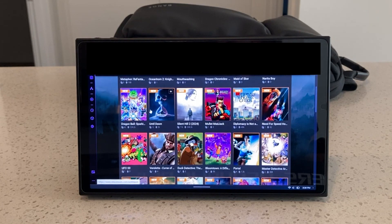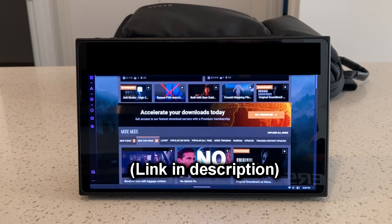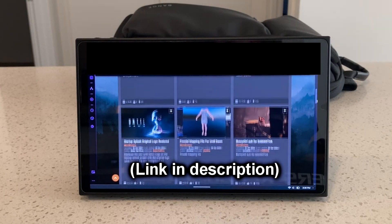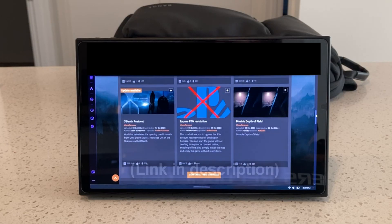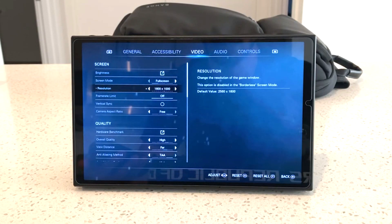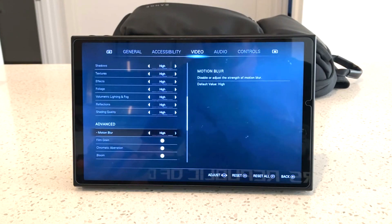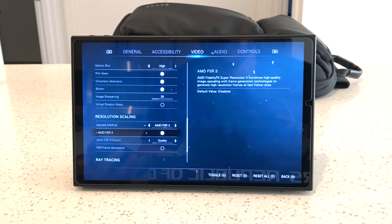If you want this game to have FSR 3.1 with frame generation, there are a few tools on Nexus Mods that will allow you to install that — I'll have those details with the download link in the description below. You'll need to sign in or sign up to the Nexus Mods website to download anything for free, including every mod such as the original soundtrack, splash screen, and a lot of other tweaks the community has fixed the PC version of Until Dawn with. One of these mods will give you the ability to enable FSR 3.1 and frame generation. And that's about it for the fix for Until Dawn on the Legion Go and ROG Ally alike.